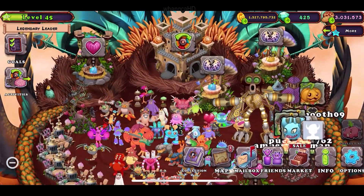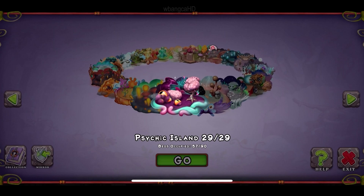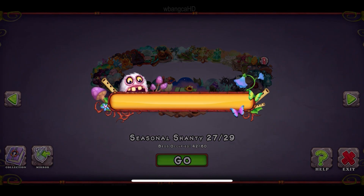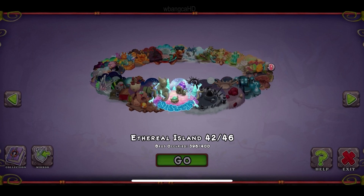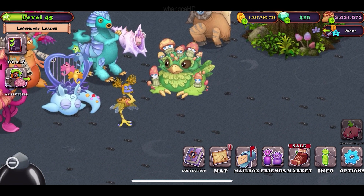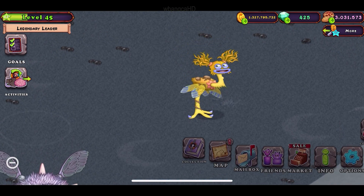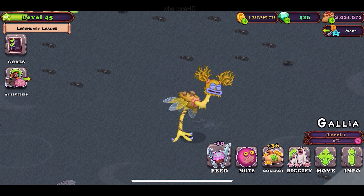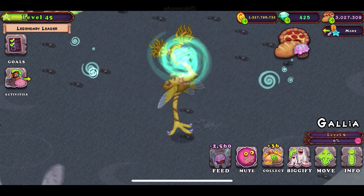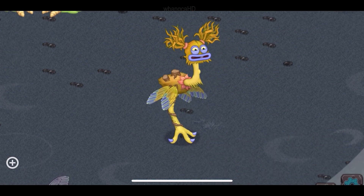So unfortunately, my entire thing is full. And I have to leave it in the nest for now, because I couldn't figure out what to do with the monster. And my castle is full. Everything is completely full. And it's very unfortunate that it's come to this. It's kind of stressful when your entire island is full and you can't do anything except pay diamonds to actually get the bed. So here is the monster, and we got it both on the air island and the mythical island using the combination that I've used in the last video.